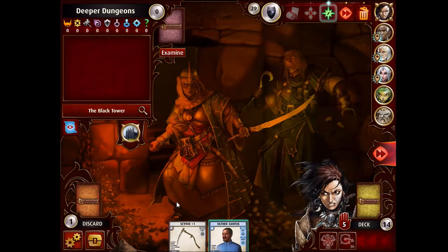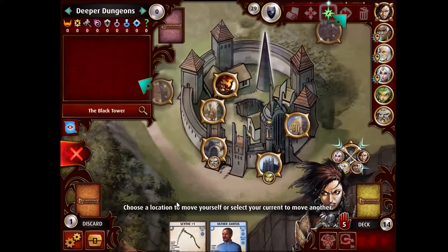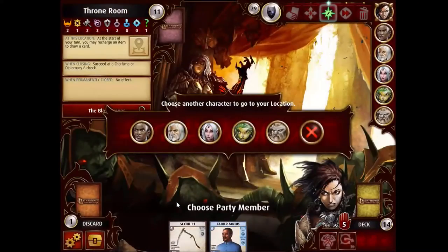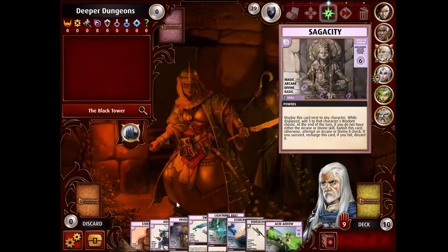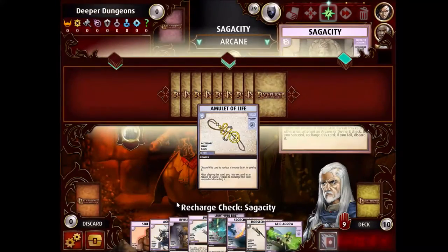On the flip side, we now closed one location on the first turn. This is a pretty good streak I've had going. And Amiri can at least pull Sela away somewhere so that Sela can get some scouting done.